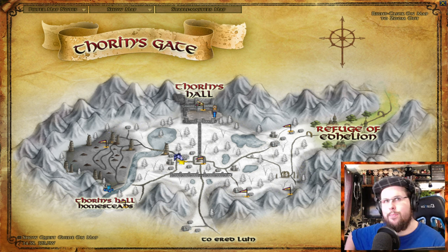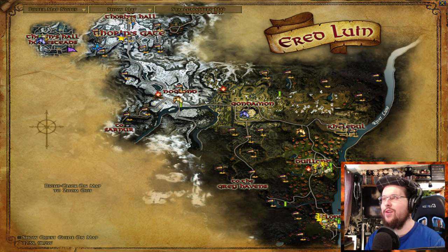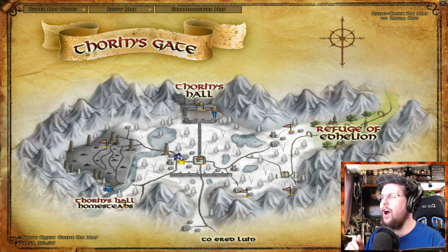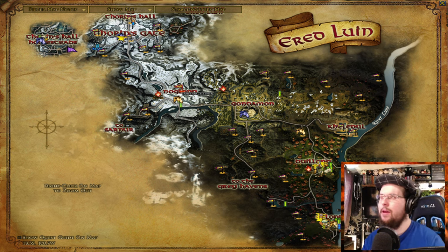Start the intro quest — there are a bunch of quests out here in Frerin's Court. You'll be doing level 5-7 quests. There's a gear quest that goes back and forth between Thorin's Gate and Thorin's Hall, but my suggestion is skip the gear quest unless you're a completionist. Do the basic ones where you go through the various caves, turn them all in, and they'll send you to Noglad. You'll be around level 9 at this point. Keep doing the intro quest because it's going to lead you into the book quests.